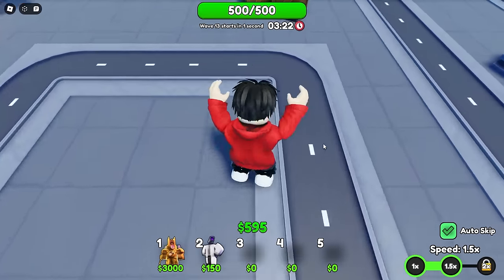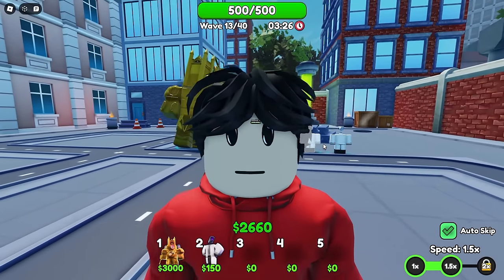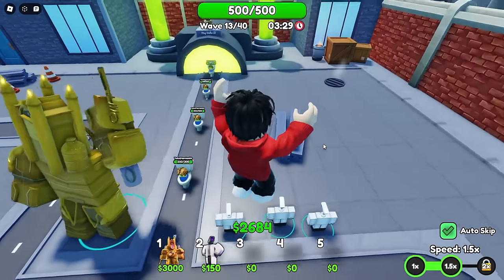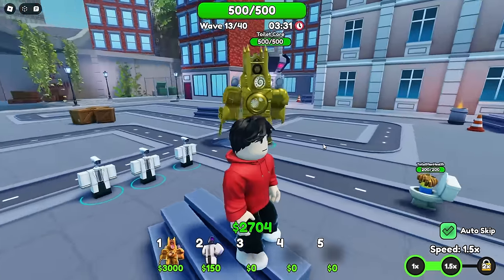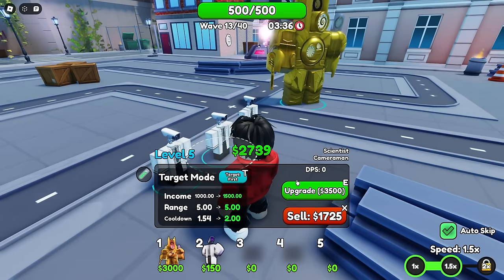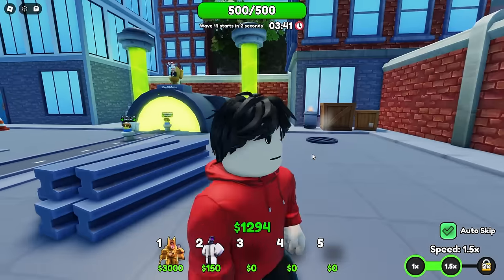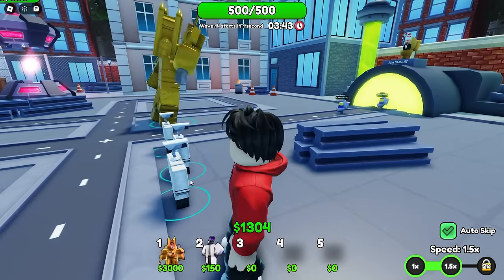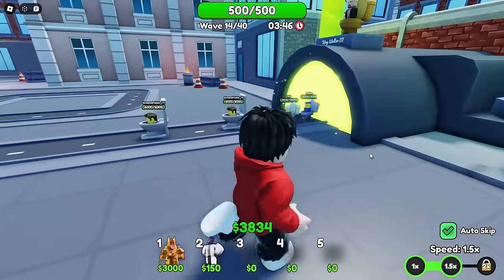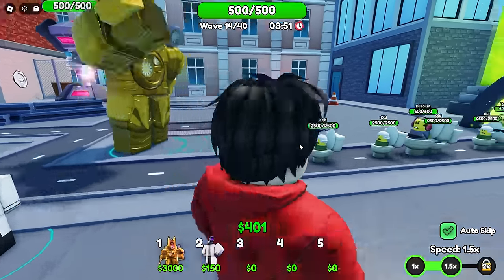I really want a Kobe unit - I've seen the Digito unit and the Bemi unit, we need a Kobe unit. I've been talking to Digito and the devs and they said the only way to get a unit is to be good at the game. Anyway, wave 14 is pretty easy so far - nothing's troubling us.